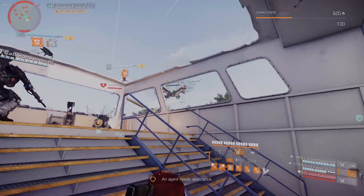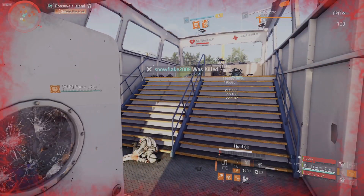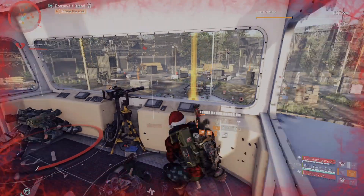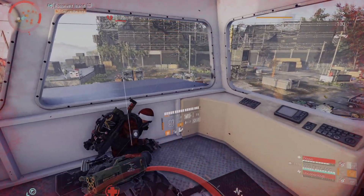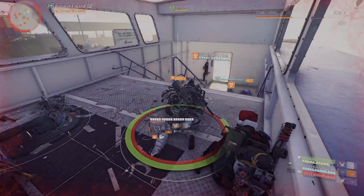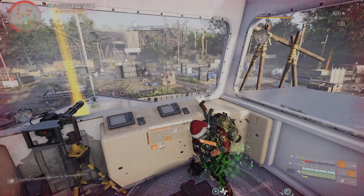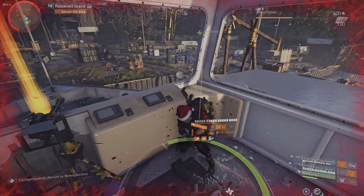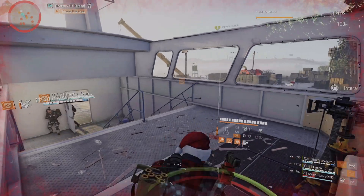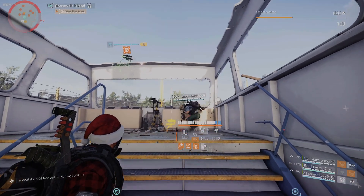Our turrets pretty much did all the damage. There were some scary moments because the gunships have those rockets, and once you start getting rid of their armor and their health they do start to shoot those. You have to be very careful - those things can one-shot you if they hit you directly, especially if you have no armor.